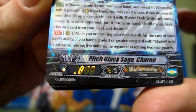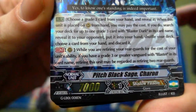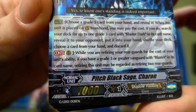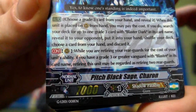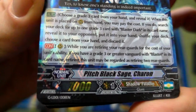Up next we have Pitch Black Sage Charon: choose a Grade 3 from your hand and reveal it, and add one Blaster Dark. While you are retiring your rearguards for the cost of this unit's ability, if you have a Grade 3 or greater Vanguard with Blaster in its card name, retiring this unit may be regarded as retiring two rearguards. That is amazing! And we get four of those too.